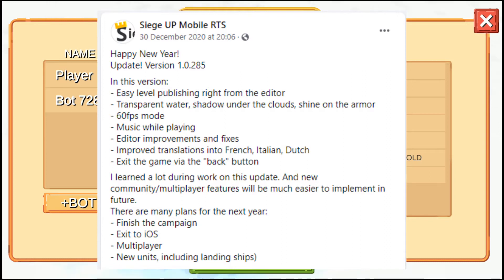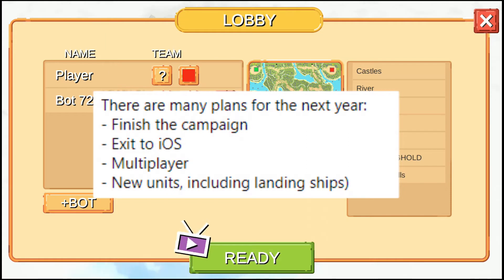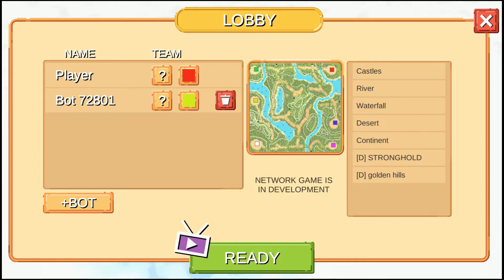In the next update there are more improvements to level publishing and some more graphical updates. The thing to note is the plans for this year: there are going to be more campaign levels, multiplayer, and new units — those are the three big things coming. Hopefully we'll soon be able to play this game multiplayer, which I think a lot of people are really interested in.